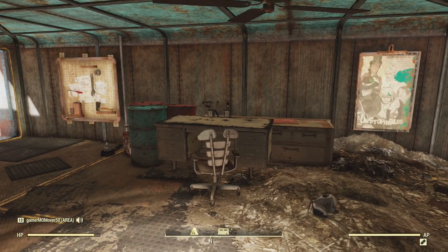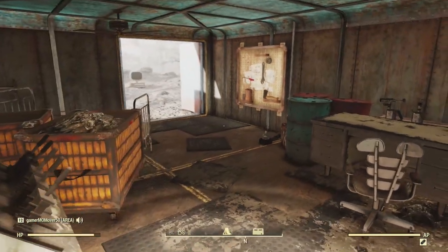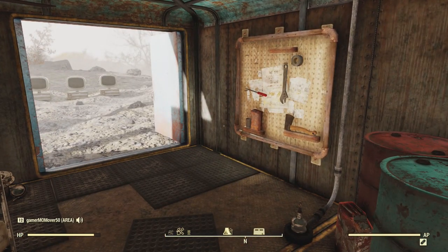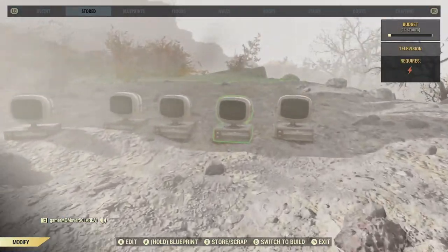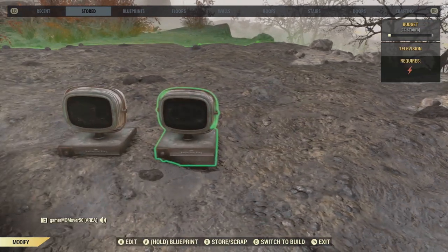So what you see here now is going to be a conspiracy theorist's hideout. We have a few items - I'll show you what we're going to use. This is where all these televisions come in. I'm glad I actually had room to do this.